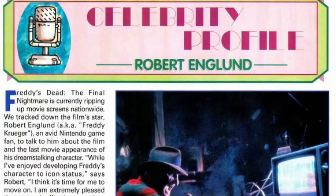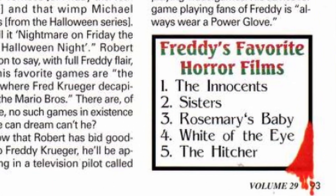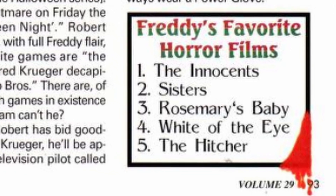If you've been watching my channel for any length of time, you may know that I absolutely love reading Nintendo Power. I stumbled across an interview with Robert Englund where he lists his top five horror movies. In volume 30, page 93, he says his favorites are The Hitcher, White of the Eye, Rosemary's Baby, Sisters, and at number one, The Innocents. I haven't seen most of these movies, but I have seen Rosemary's Baby and The Innocents, and I love The Innocents. It was released in 1961, it's black and white, and it was actually shot in widescreen — which is crazy for 1961. It's a great movie. Check out The Innocents, and play A Nightmare on Elm Street — that game's good too.